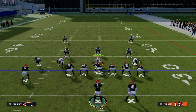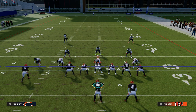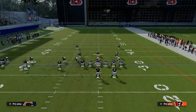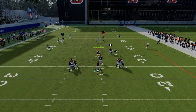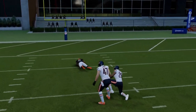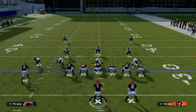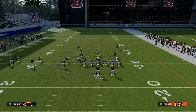Right now in Madden we're seeing a ton of shaded down man coverage. The beauty of this play against shaded down man coverage — especially if you have the short out elite ability on the seam streak — is that the seam streak will get this glitchy press animation and then essentially separate. You free form that inside and he will split those safeties, giving you a really strong concept against cover two man.